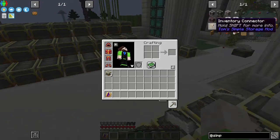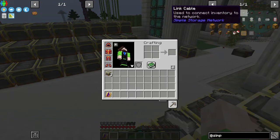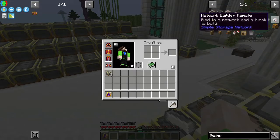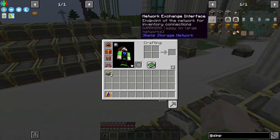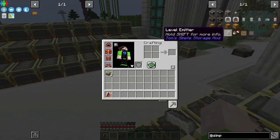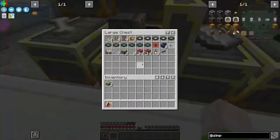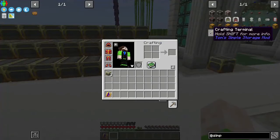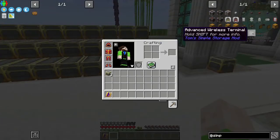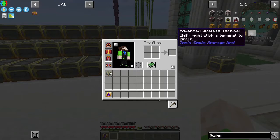We have Simple Storage Network and Tom's Simple Storage mod — they're very similar. Looking at this, I was thinking Simple Storage Network, but let me check — network builder, network collector, picker, remote. So you have a remote, that's nice. Network exchange interface. The thing I'm looking for is a level emitter — emit a redstone signal based on inventory system contents. That's kind of what I am looking for, because that'll allow me to do things like: hey, if I'm low on comparators, start crafting more. I might go with Tom's — I've never used it before, actually never used either of these mods before, so we'll see. Advanced wireless terminal — okay so I do have wireless with that too.